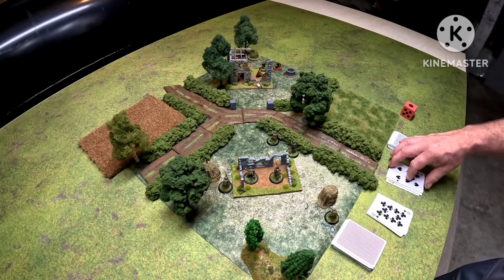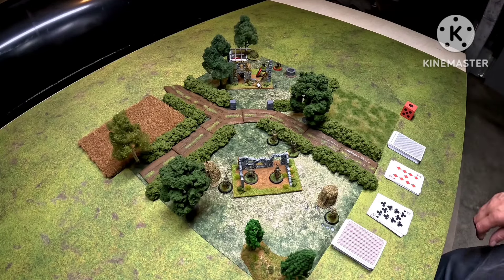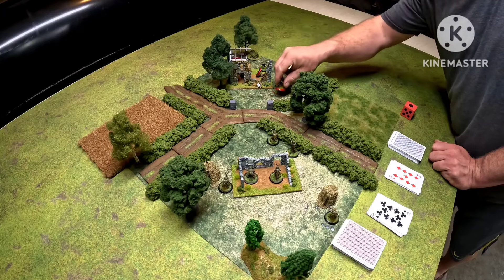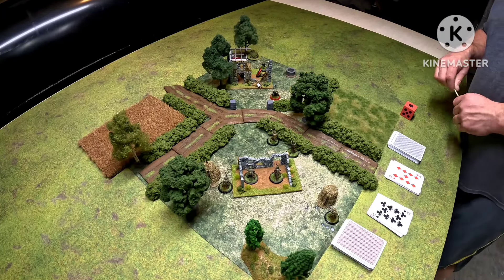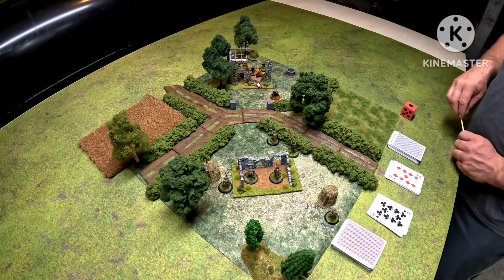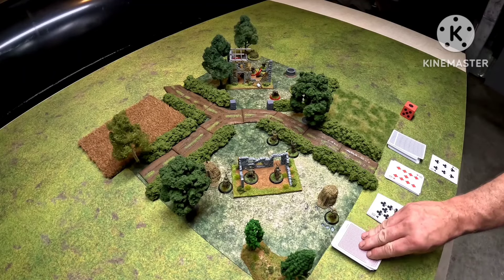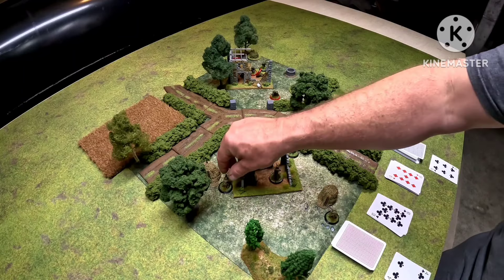Germans — Waffen SS turn — nine actions. We've got to get something going here. I'm going to move this guy up, and then move this next guy up and into position. He can see through and is going to shoot at the BAR — that's two actions, single shot, pulls a six. The BAR goes down.